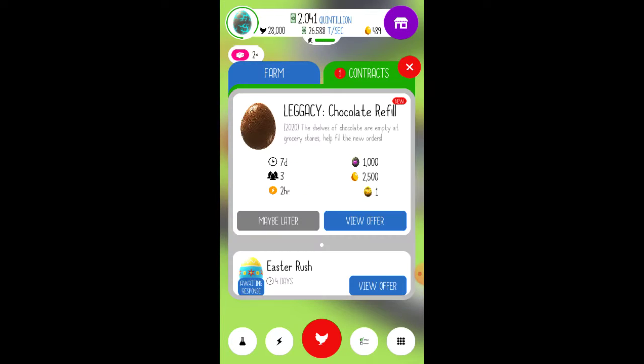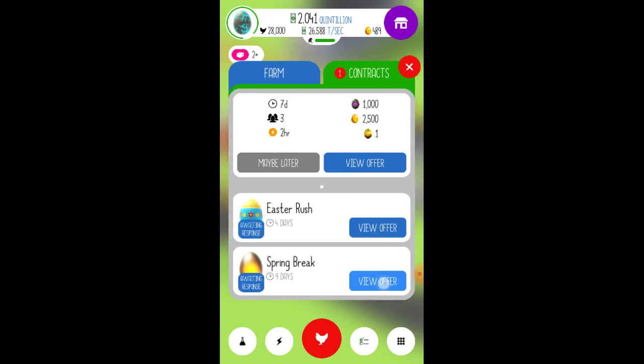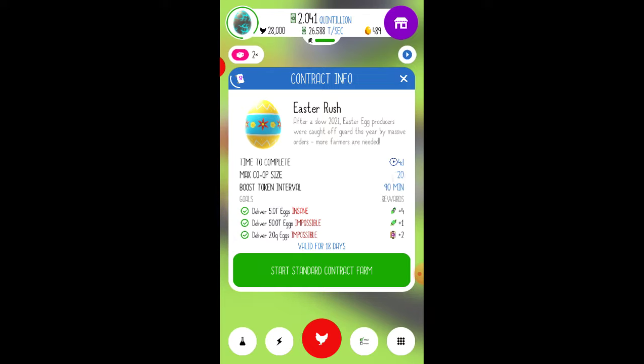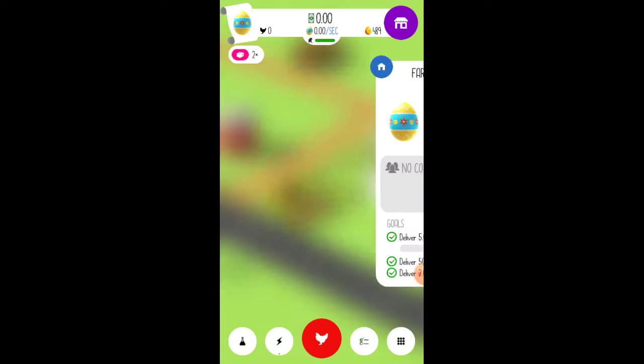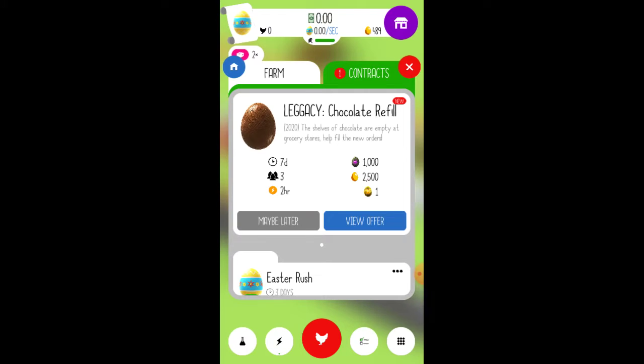We also have stuff up here: Contracts, Legacy, Chocolate Refill — seven days, three people. And Easter Rush — you can have 20 people in it. Let's start the contract and see where this gets us. We have a little bit to do it. How long? Four days. Alright, let's go back to our farm and see what progress we can get.